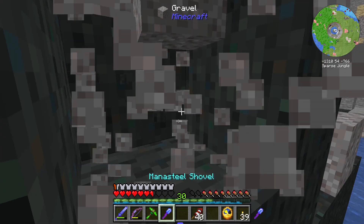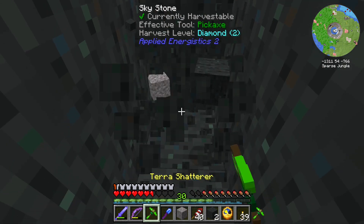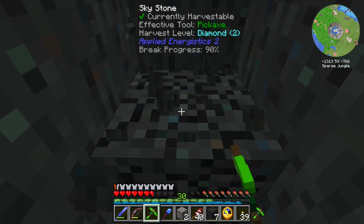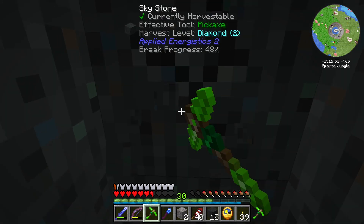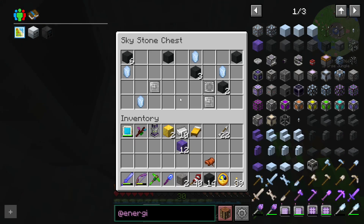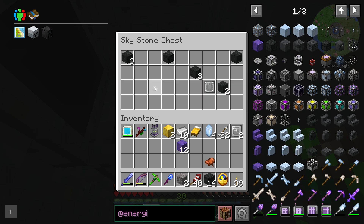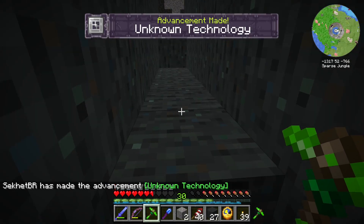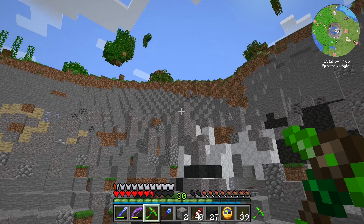We found one. Not too difficult. We're just going to burrow in here. I think we only need so much Sky Stone, but if we need more we can always come back. Found the middle. We got two calculation presses and some more Sky Stone. Logic presses and a Silicon Press.